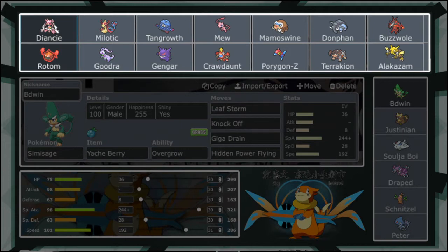Goodra has very awesome SpaDef, pretty good HP, hits really hard, variety of coverage — Sludge Bomb, Thunderbolt, Ice Beam, Dragon Pulse, Dragon Tail, Outrage, Power Whip, all that good stuff. Gooey is awesome, Sap Sipper — I'll give you a hint, it relates to Sap Sipper — yeah, I already gave away the answer.